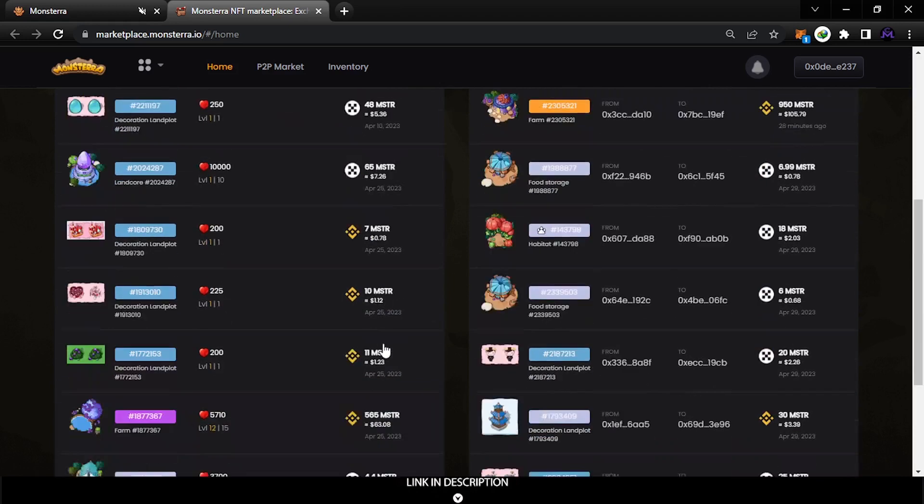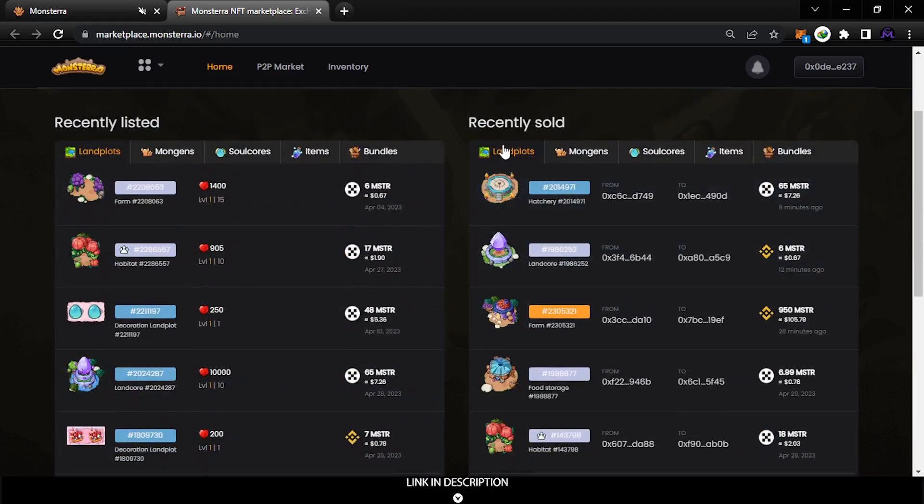Here you can see the recently sold items. This one was sold just eight minutes ago for seven dollars. Some people sell things very expensively — this one sold 30 minutes ago for $100, and it's a legendary rarity, which is difficult to get. The higher the rarity and the more rare the NFT, the higher the price — that's normal.